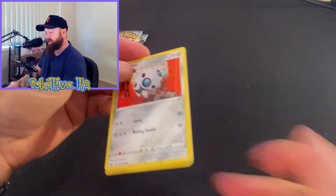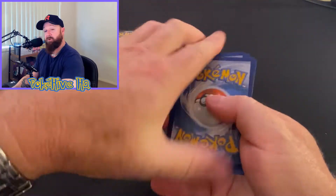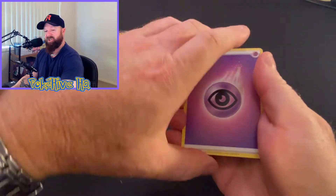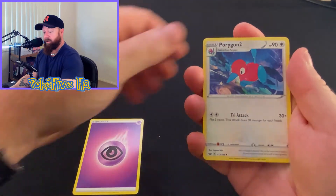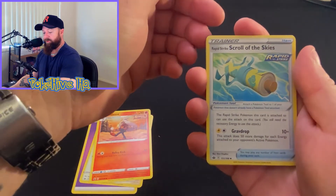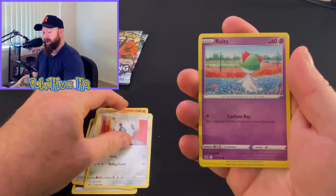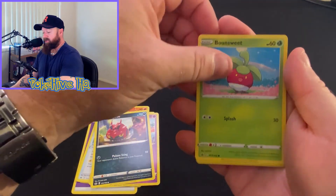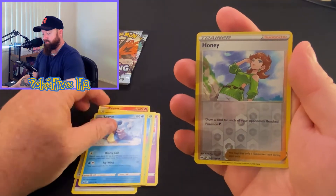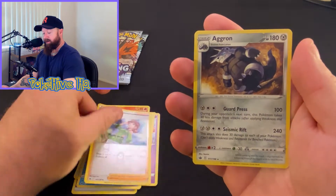So with the Chilling Rain, what's everybody's favorite card that they've got? Is there anything people are still looking for? What's your chase card, your favorite card from this set? Porygon 2, Reboot, Rapid Strike, Scroll of the Skies, Aron, Ralts, Venipede, Bounce Sweet, Lapras, Reverse Honey, and an Aggron.